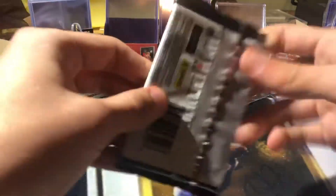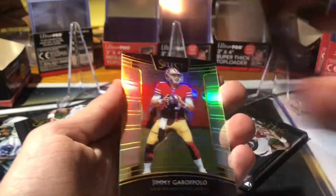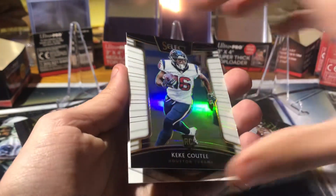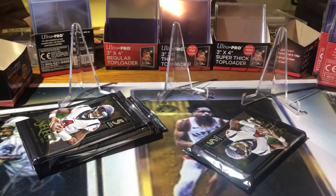Barry Sanders — that's kind of a thicker pack, save that one. Do we have an XRC? I'm not sure, this is kind of weird. Dashaun Hamilton rookie, Phillip Rivers, Jimmy G. Nope, we got a Kiki Kuti white, out of 75. And the Christian McCaffrey was just turned around for some reason.